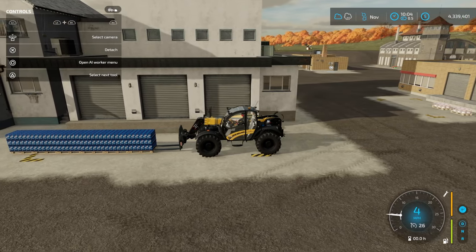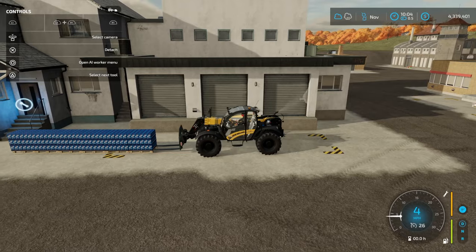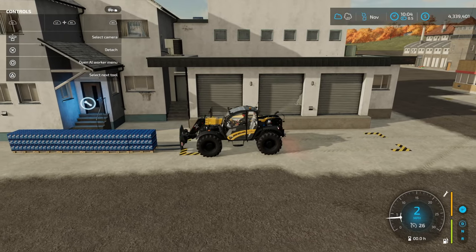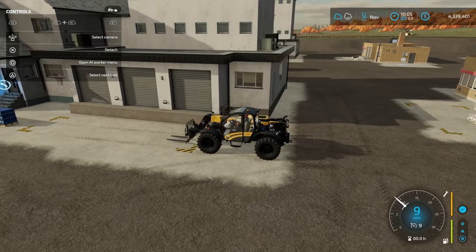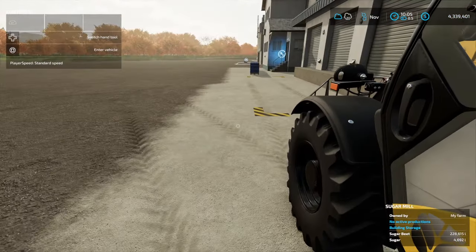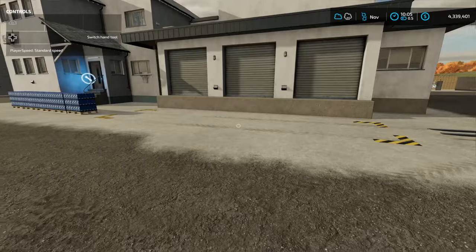I already have some other product in my storing capacity right here. So as soon as I get these out of the way, I'm going to back up, and the new pallets are going to spawn. Okay, so we're going to turn it off, we're going to get out, and they should start spawning here.